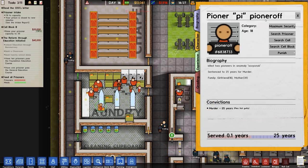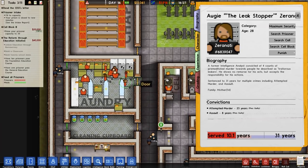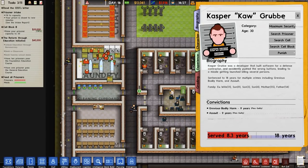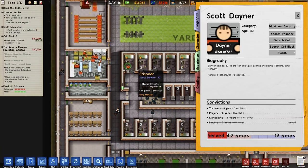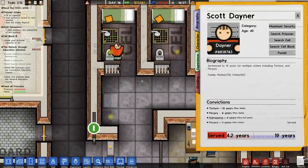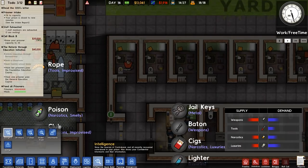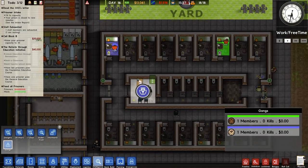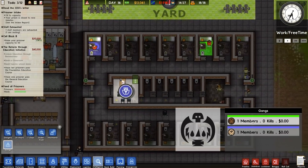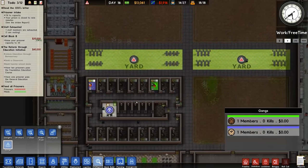Pie in a Pie — murder, 25 years. Casper Carr — grievous bodily harm and assault — and our gang member. Scott Dana — gang member. So we've got two gang members: one green, one blue. There are no lieutenants and no leaders, so not something I'm concerned with.